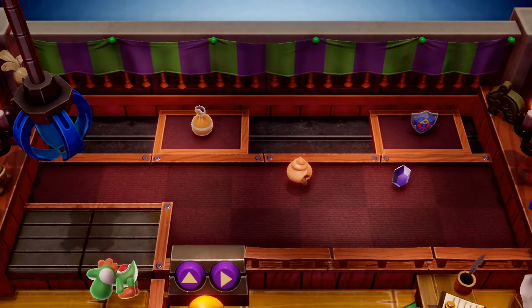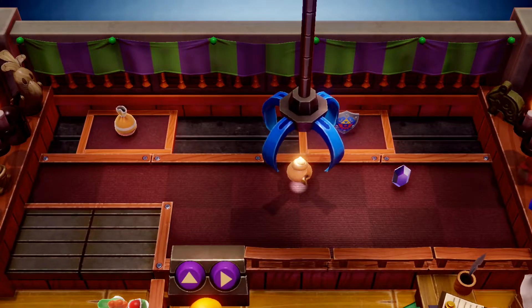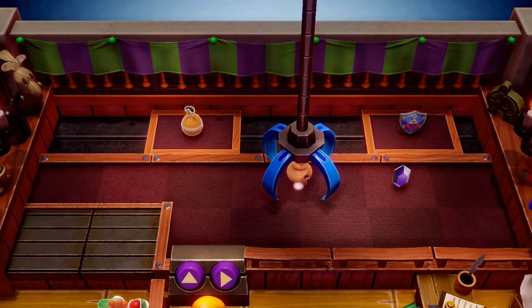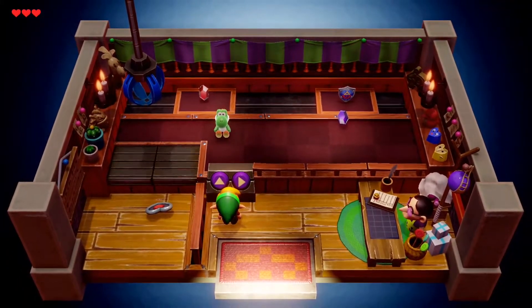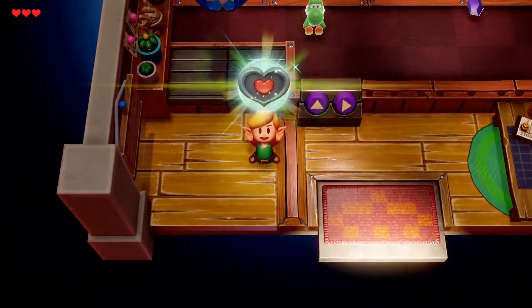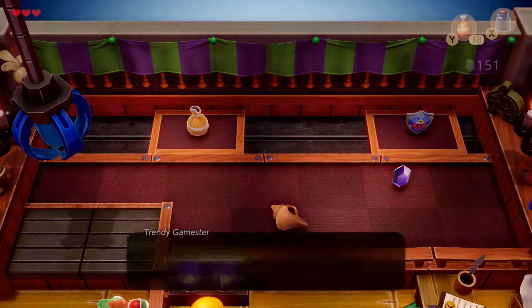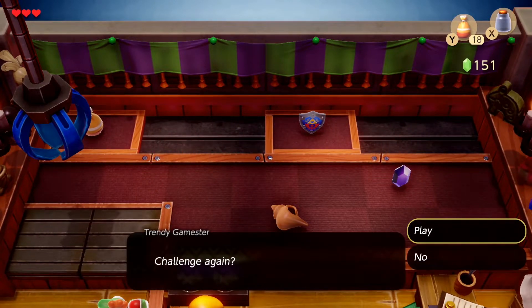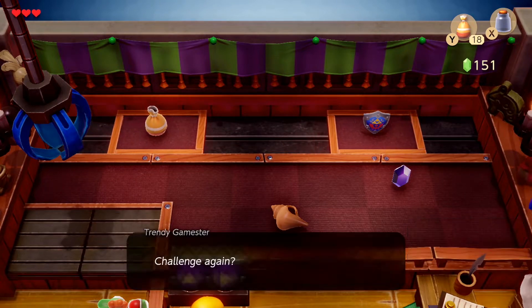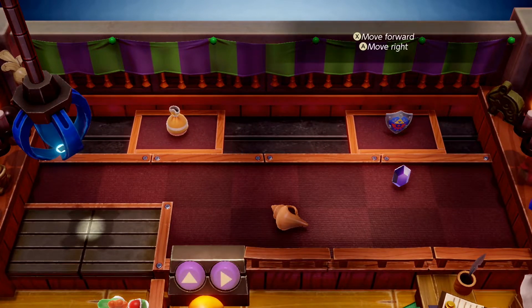Just like that. As you can see, there are some pretty good items here. I already got a heart piece, which I'll show you right now. The items actually have a chance to fall out of the hook, even if you do a good shot. So make sure you have enough rupees to actually do all of your attempts.